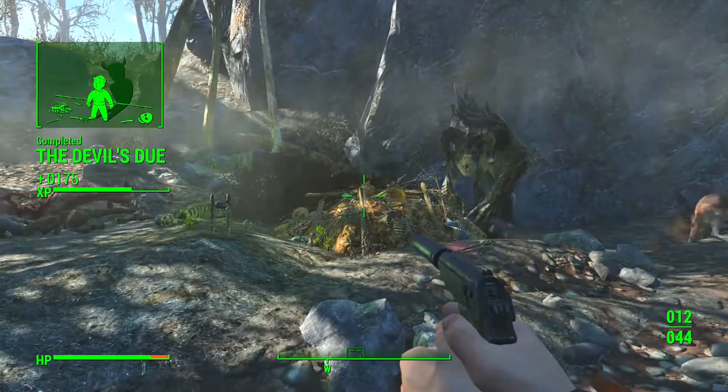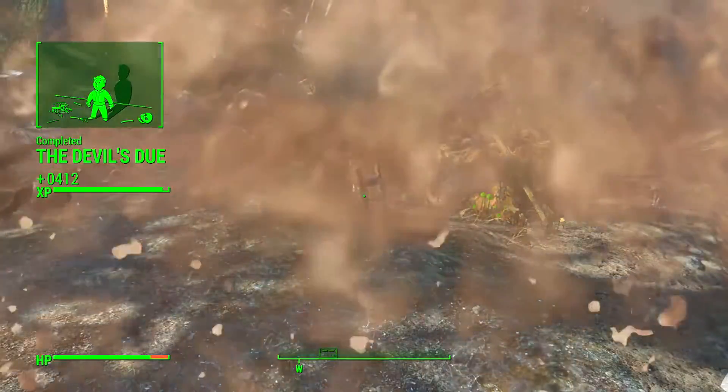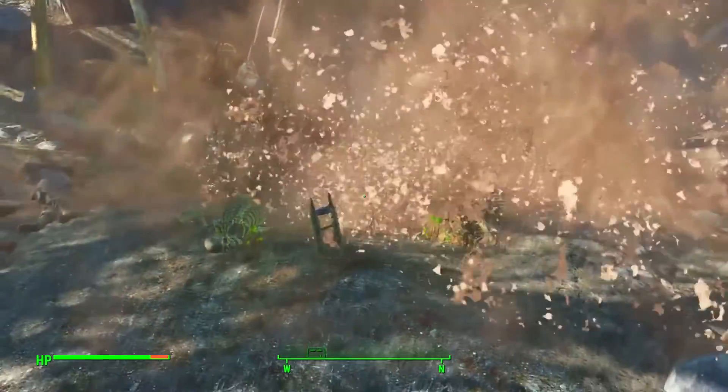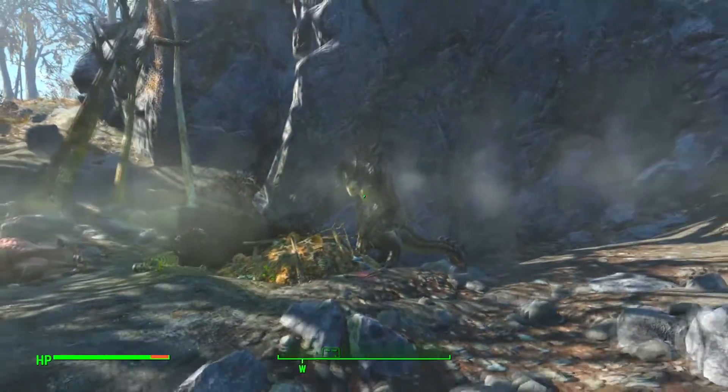Right next to — just to the left of — where you place the egg, you'll see the deathclaw gauntlet sticking out of the ground. Pick that up. You'll kind of look at the deathclaw thinking he's going to attack you, but he actually doesn't — he just guards the egg. That's how you get the deathclaw gauntlet.